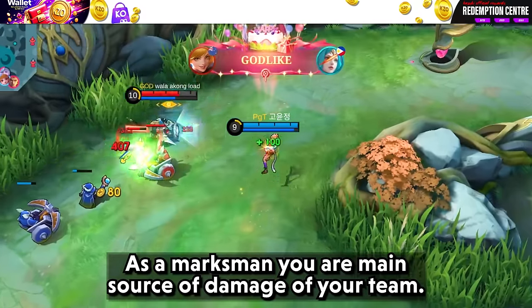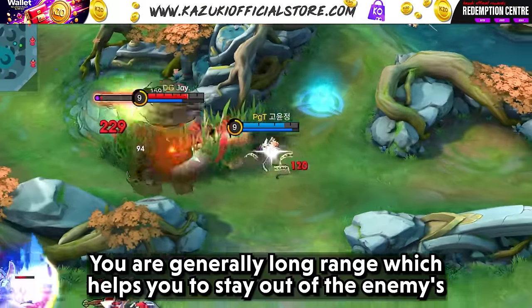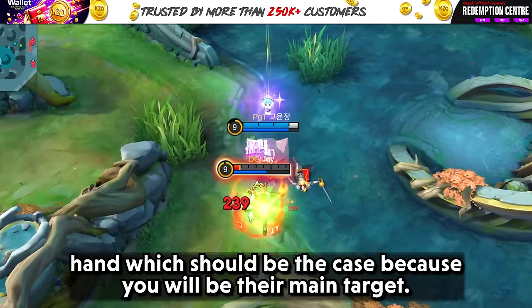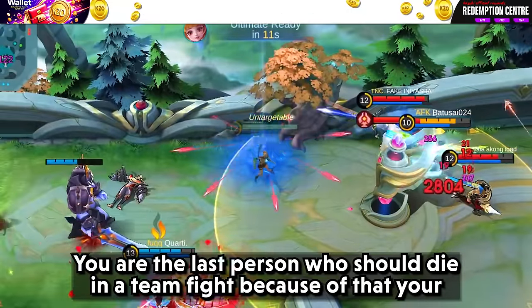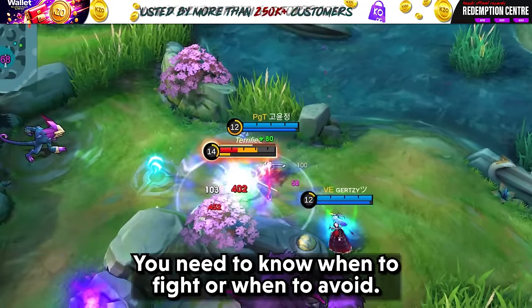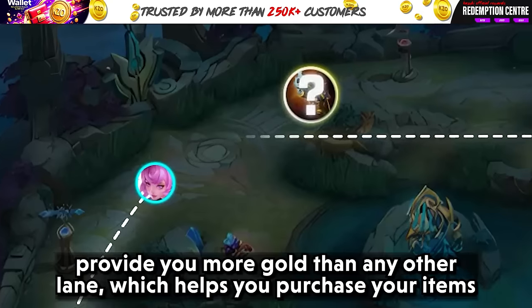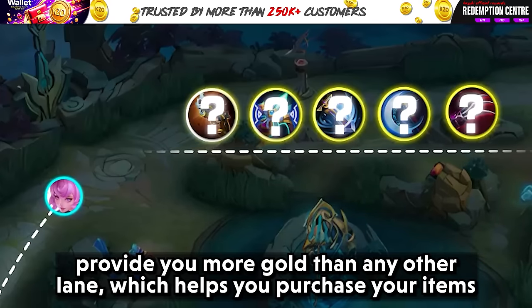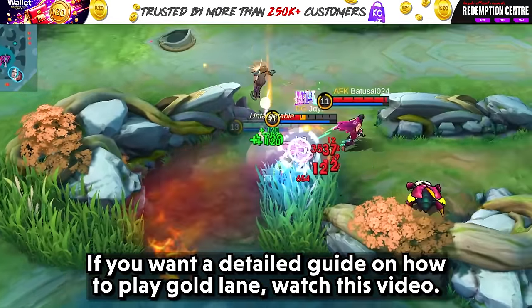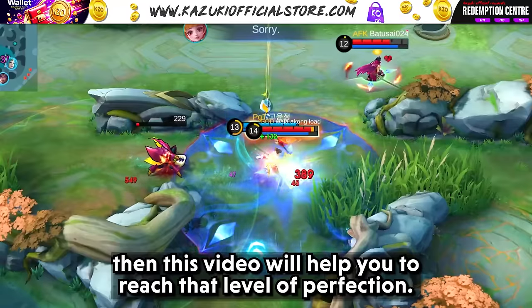As a Marksman, you are the main source of damage for your team. It is your responsibility to carry in the late game, as that is when you truly bloom. You are generally long range, which helps you stay out of the enemy's reach — which is important because you will be their main target. You are the last person who should die in a teamfight, so your positioning needs to be exceptionally good. The best lane for you is the Gold lane, which provides more gold than any other lane and helps you purchase your damage items.